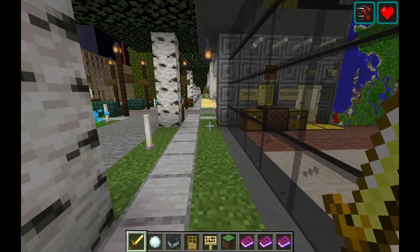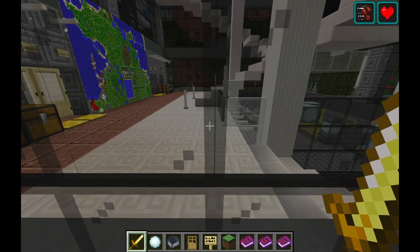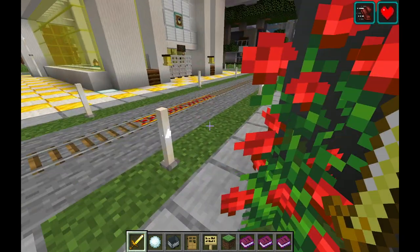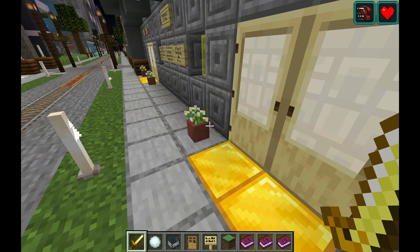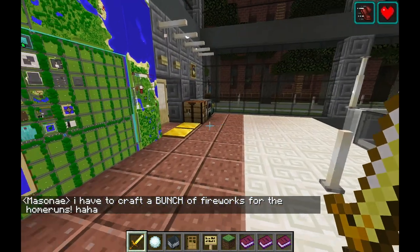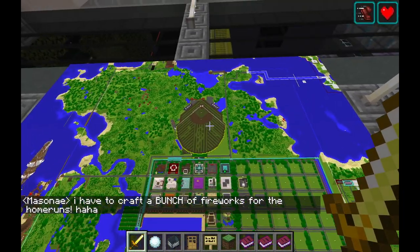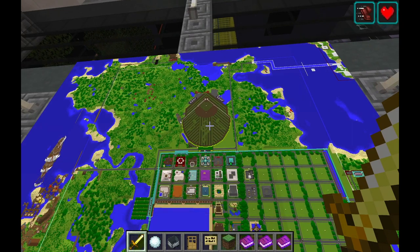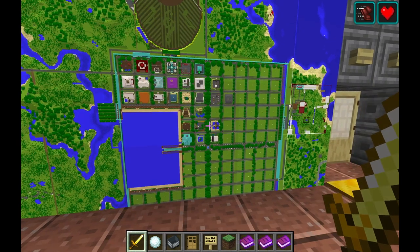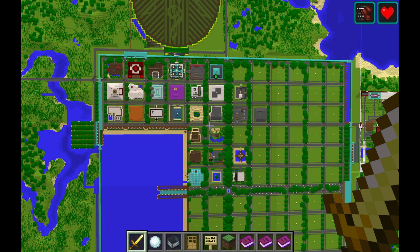We're passing City Hall right now. It's pretty quiet, but it looks like the map has been updated. Let's go in and take a look. It shows the field right there, and it shows the town as it is now.